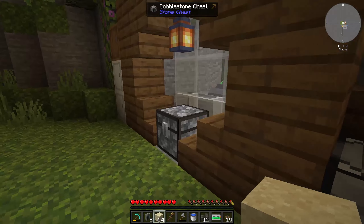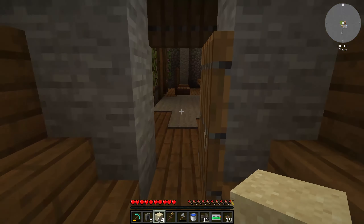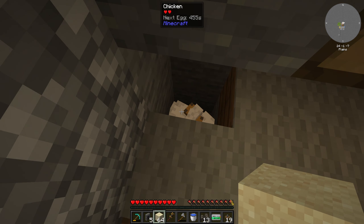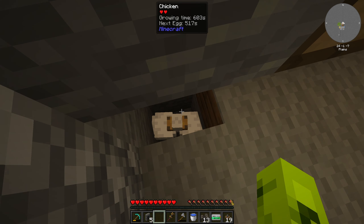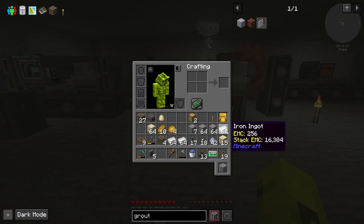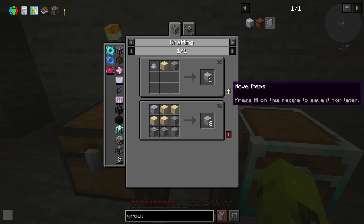We need to start making grout — grout needs gravel and sand. Sand we can get from here, gravel we might not be able to get right now. I should take some of this stuff to the other side — we have some gravel, okay perfect. Oh I do have a little chicken farm going — I started throwing all my eggs in a pit and we've got chickens! I'm gonna just try and keep them down here for now, and eventually I'm probably gonna have to deal with them.